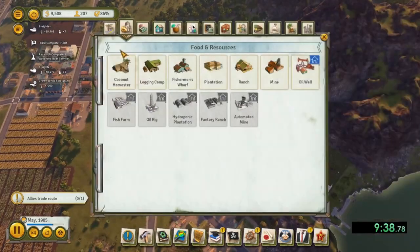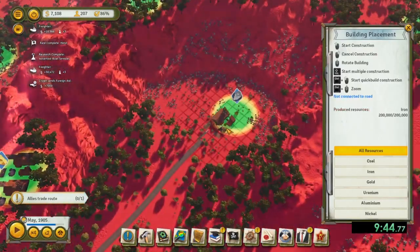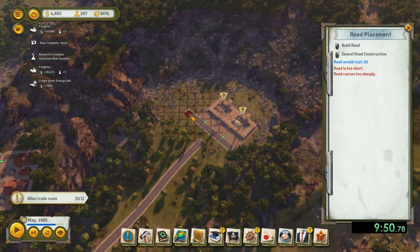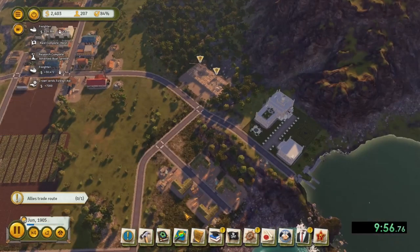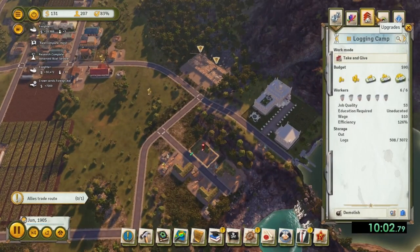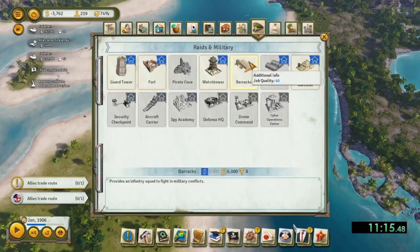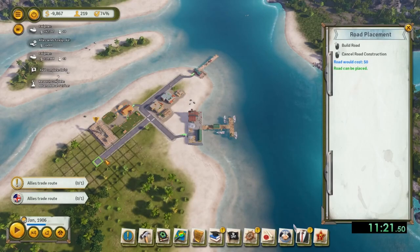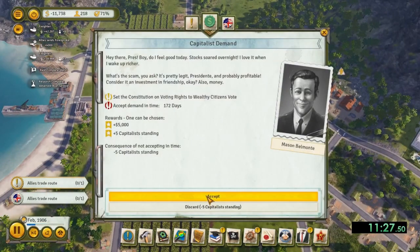In conclusion, the best way to increase your support and chances of winning elections is to make your citizens happy by focusing on their areas of need, as this will help you win elections and run a better island overall in the long run. If you don't have the money or still don't have enough support, then you always have the more drastic options at your disposal. That is all for this video. If you like these kind of videos, press that like button. If you have questions, leave a comment so I can get back to you, and please subscribe to my channel. Thank you for watching and see you next time!